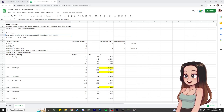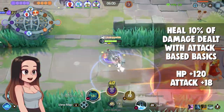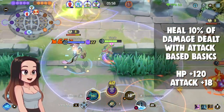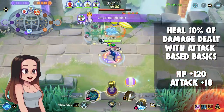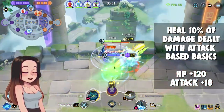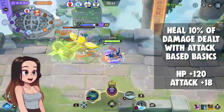My conclusion for Drain Crown: it is definitely not as good as I thought it was, but it's not a bad item. I definitely want to try it on Decidueye. In a nutshell, as the item describes, it restores health equal to a percentage of damage dealt with attack-based basic attacks. This goes for your basic attacks and for moves that act as a basic attack — for example, Decidueye's Razor Leaf.